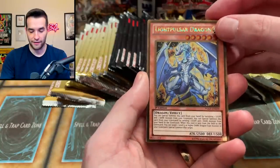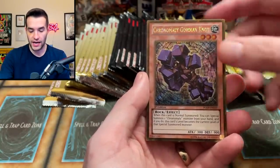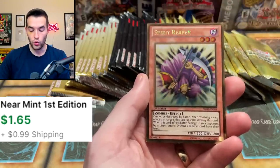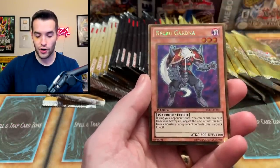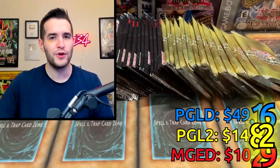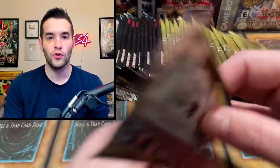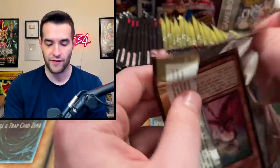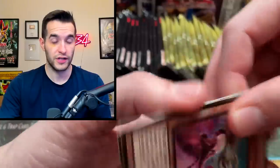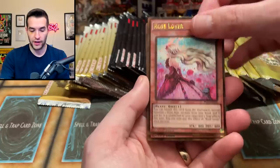We got a Light Pulsar Dragon, Number C40 Gimmick Puppet of Dark Strings, Chronomaly Gordian Knot, Spirit Reaper Gold Rare — I just think they look good. Necro Gardener. Is the old gold better than new gold? Let me know in the comments. We're talking Premium Gold here — pretty old at this point, 2014, 2015 stuff. Rose Lover for all you plant lovers out there.